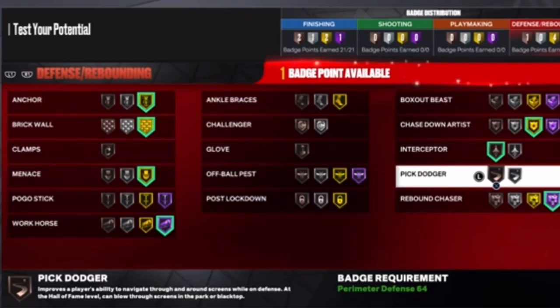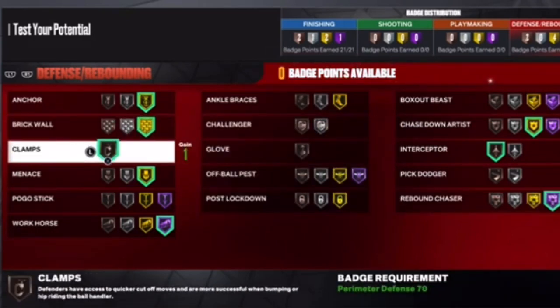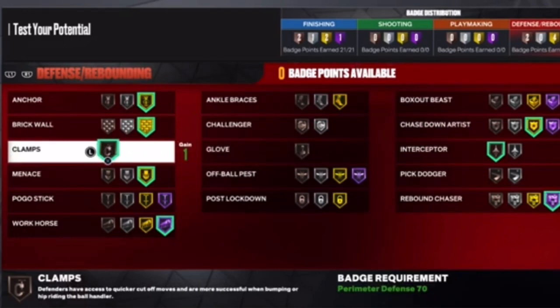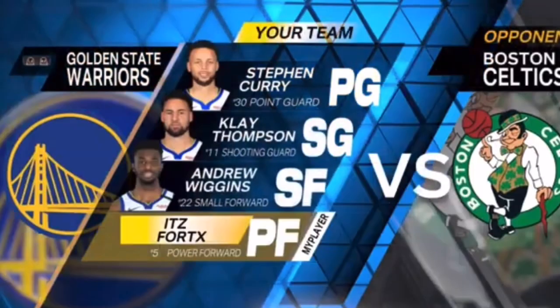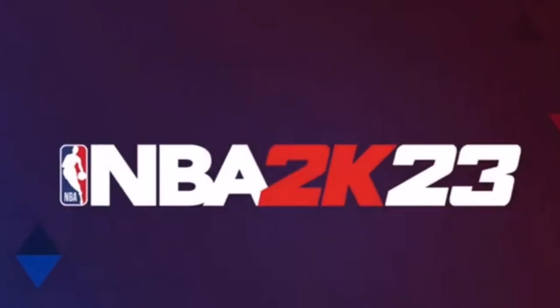Rebound Chaser — one of the deadliest badges in the game for centers and big men. That's just common sense. You want to put Rebound Chaser on hall of fame. Those are my full badge recommendations. I could go ahead and copy the build for you. As for the next section, I'm going to show you some park gameplay rather than MyCareer gameplay so you can see the real stuff.